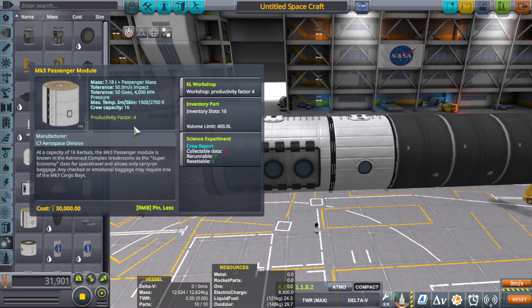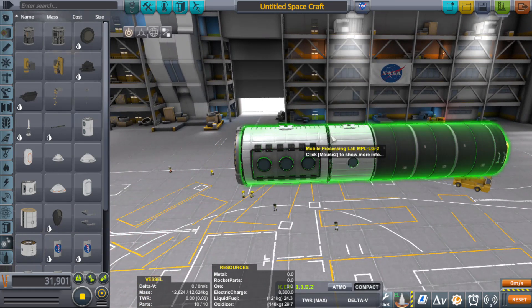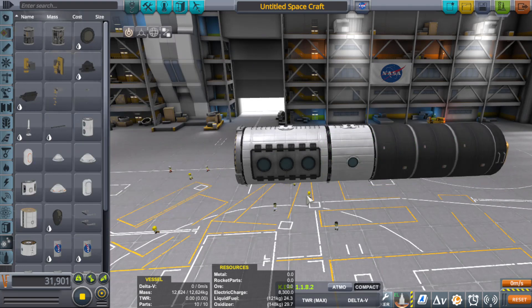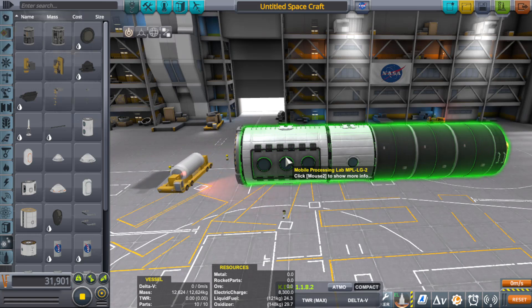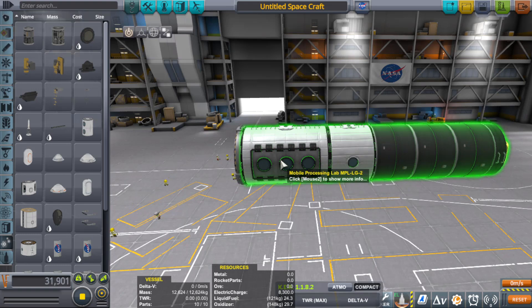You can use things like hitchhiker storage containers and passenger modules, but all of them only have a productivity of 4 — it's like a multiplier. What this means essentially is that the more mobile processing lab units you have, or the more hitchhiker storage containers or passenger modules you have, the more productive your little factory will be — but only if you fill them up with engineers. You can have all the mobile processing labs in the world but if you only have one engineer your productivity is going to be pretty much nothing. Productivity basically means the speed at which you can build things.